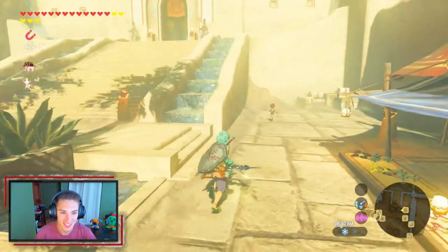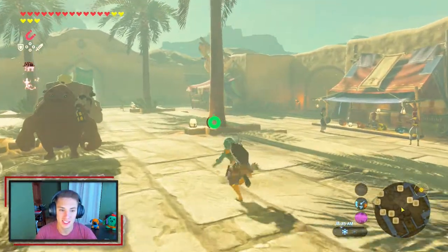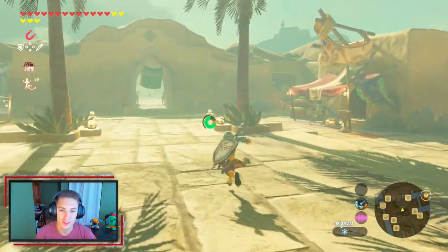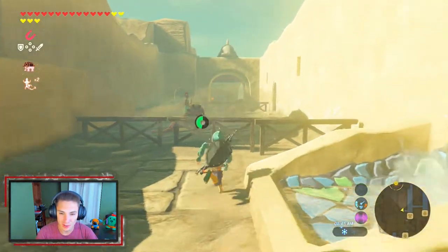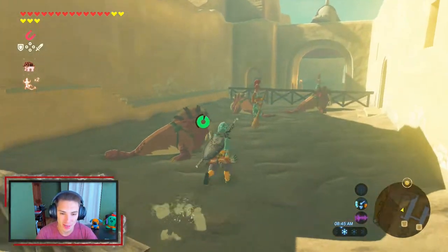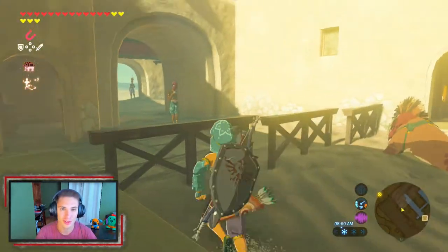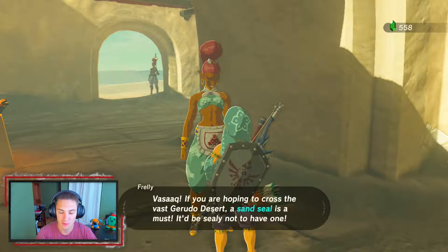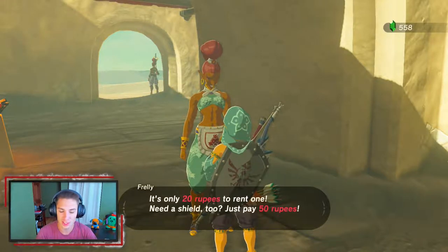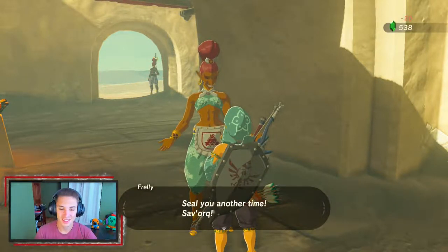Right now we're heading over to the outpost, but to get there we need to bring a sand seal — the chief told us to in the last episode. We make our way over to the sand seal pit, look at them, they're hilarious. This is the lady we rent the sand seals from. We rent one for 20 rupees — we know the deal, let's seal the deal.